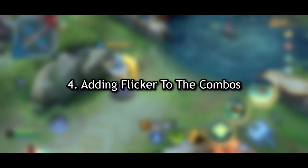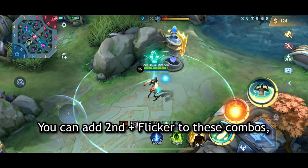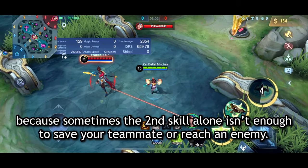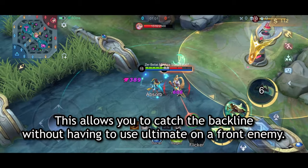Number 4: Adding Flicker to the Combos. You can add second plus Flicker to these combos, because sometimes the second skill alone isn't enough to save your teammate or reach an enemy. This allows you to catch the backline without having to use ultimate on a front enemy.